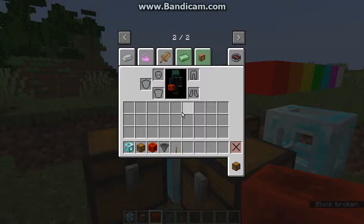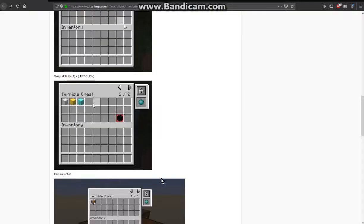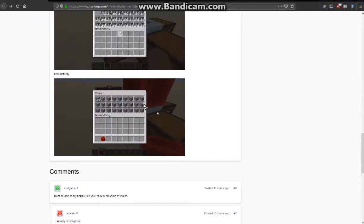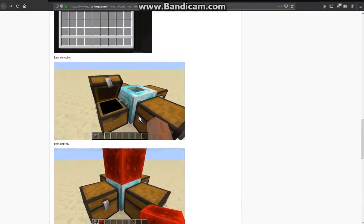For the redstone signal, you don't just need a redstone block. You can use a lever or any other type of thing. If you were thinking it was specifically a redstone block type of accessibility, it's just a redstone signal.